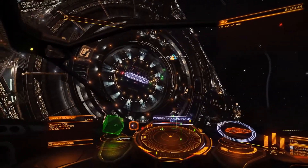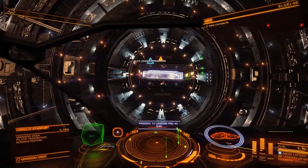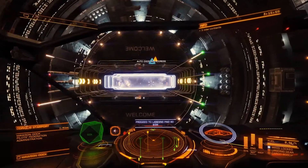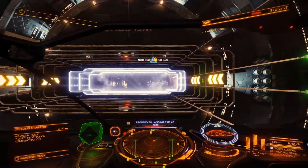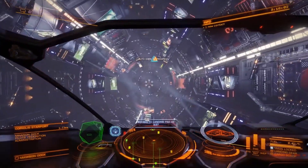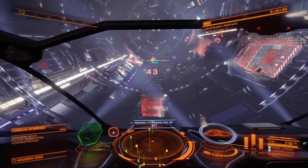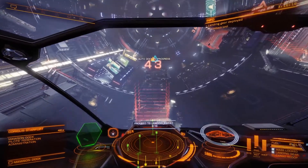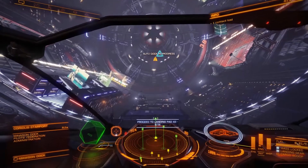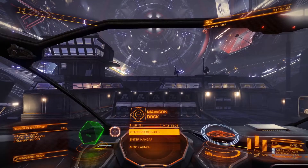I think next up is upgrading the ship a little bit more — getting an upgraded frame shift drive like you guys suggested, a fuel scoop, and then moving on to another area. This is still the newbie area where I can't find much. I couldn't even find the prospector limpet here, so I'm going to have to look for a better station with more equipment. I'll need to check EDDB to figure out my next move.